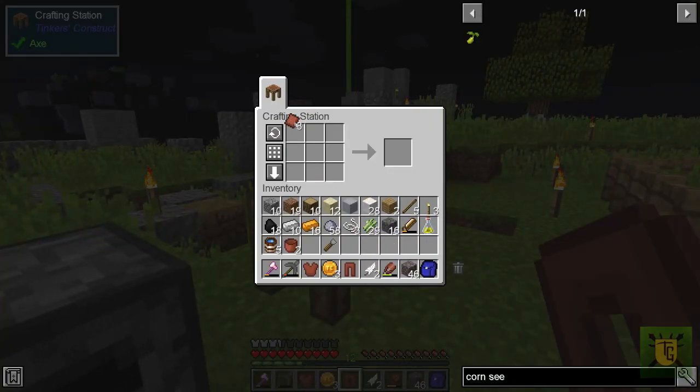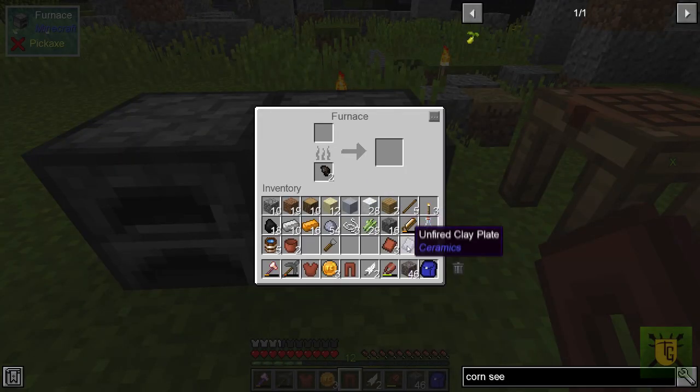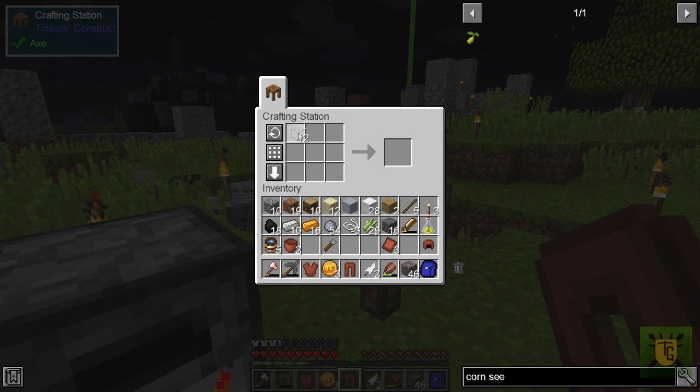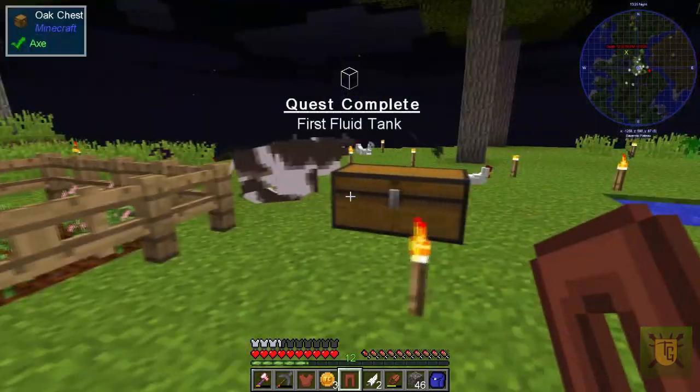We'll finish up this quest. One plate too short — naturally. We can do the glass tank while we're at it — is it like this and a plank, or a lock? A lock — wood tank. Not too difficult at all.